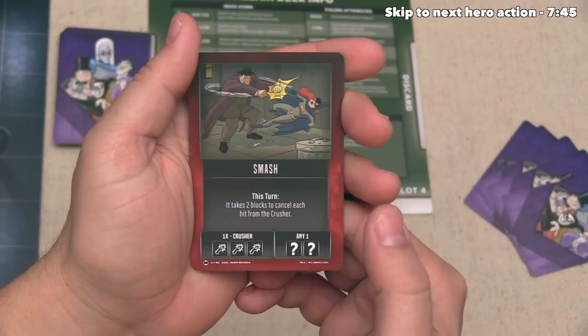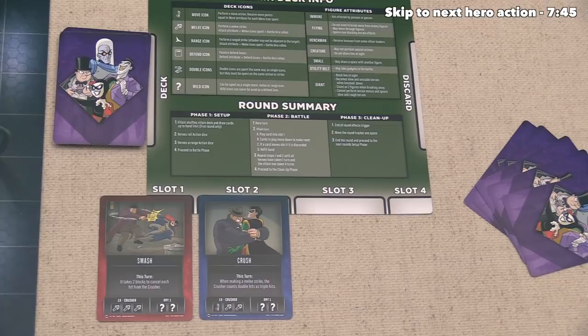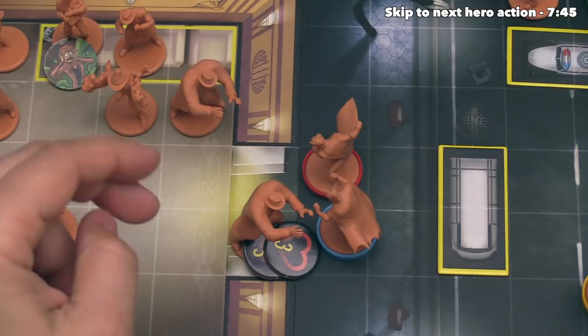That is definitely not the kind of thing that we want to see. It says the villain player can activate one crusher and they are simply going to do it with three melee hit actions. This will slide their previous card down, and they are going to activate one of their crushers. Considering one crusher is adjacent to heroes and the other one isn't, the villain player decides this is the one to activate, because that smash card does not give the crushers any movement.